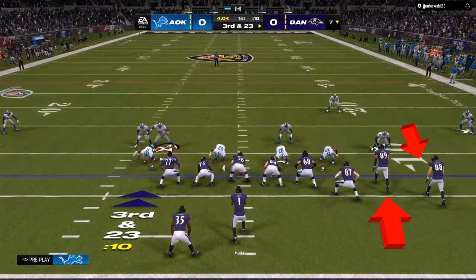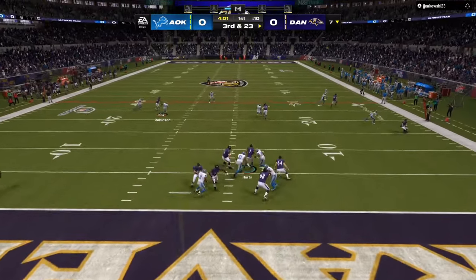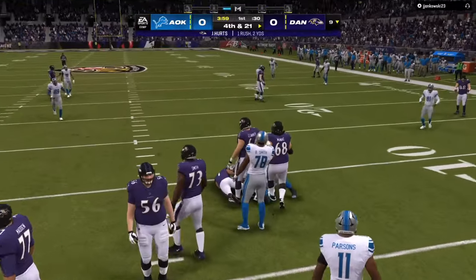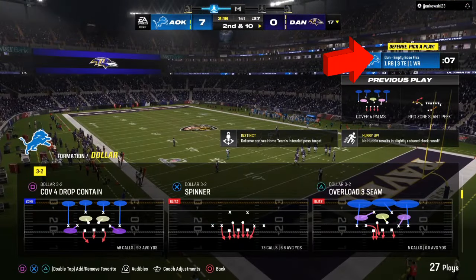Key number one: know that there is usually going to be a streak on the field. These two receivers — the inside slot man and the outside guy — are two people that you need to always pay attention to, whether you man one of them up or put a deep half over the top. Those two players are the key parts of 90 percent of offenses.